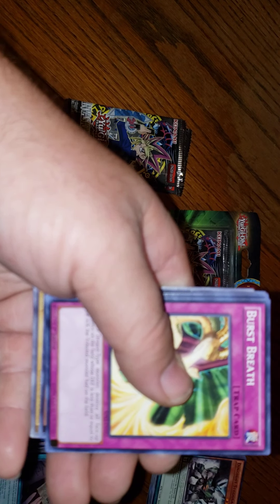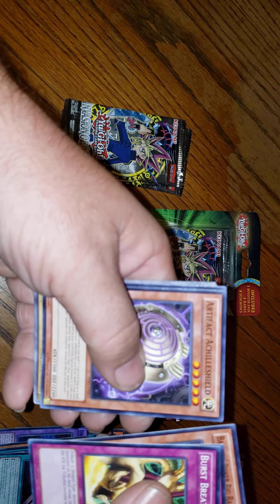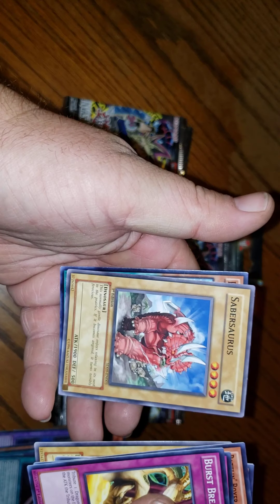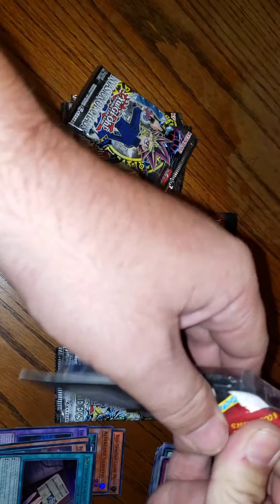Dark Contract with the Entities, then we got Burst Breath, Ferret Flames, Battling Boxer, Artificial. Let's crack this real quick.